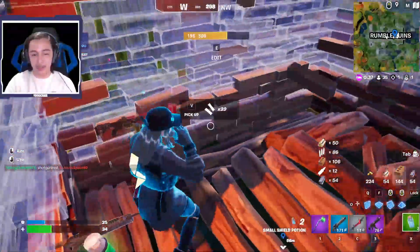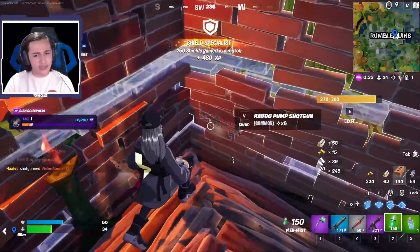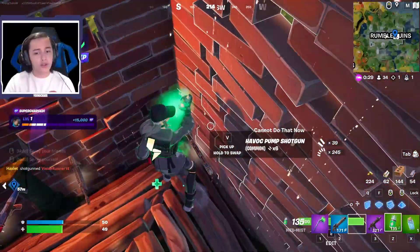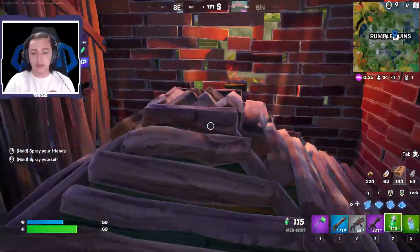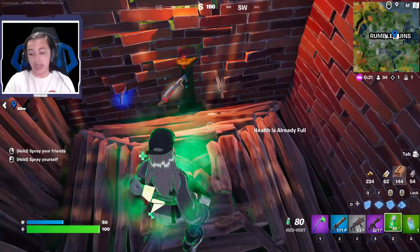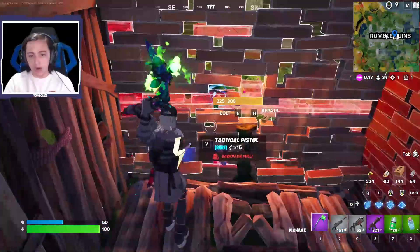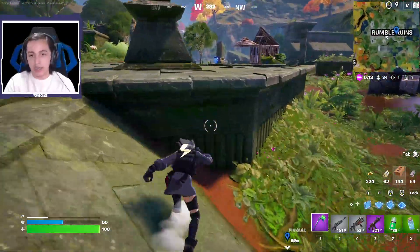I might get third-partied, so I have to heal up quickly. There's the Havoc Pump Shotgun — was it always available in gold? I can't remember. So we have three different shotgun types according to the trailer: the Maven Auto, the Havoc, and that weird long-range one. I'm going to drop the Flapjack Rifle because I'm more comfortable with the Red Eye from last season.